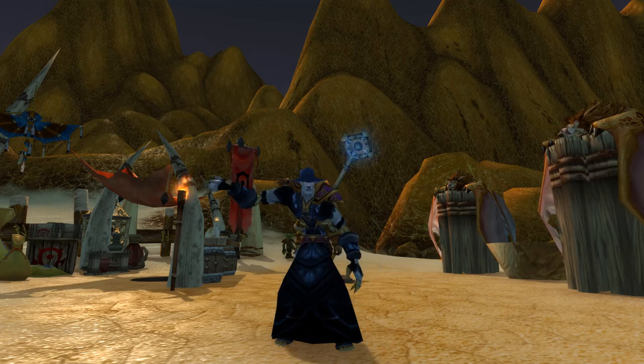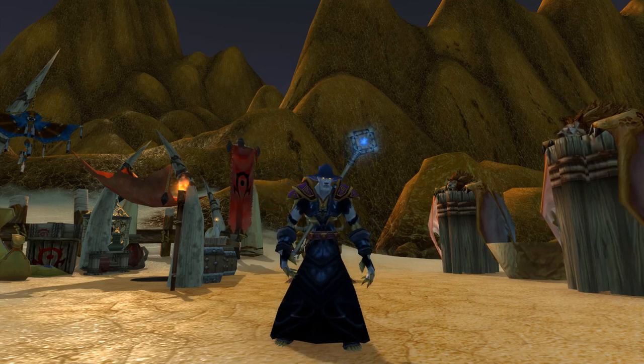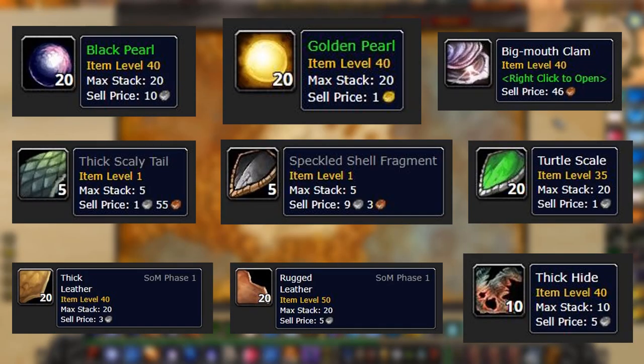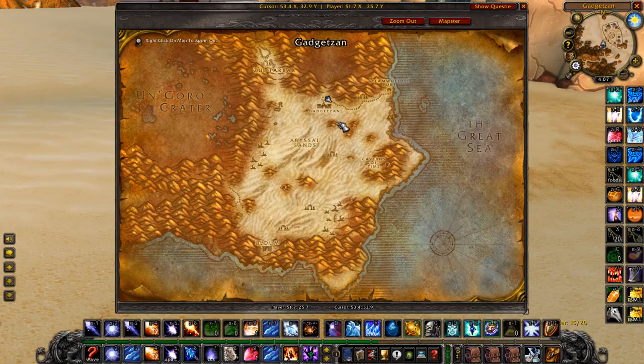Hey guys, welcome back to another video. In this video I'm going to be showing you a secret gold farm where you can farm golden pearls and leather from skinning, and some really good vendables. This is a hidden spot because you actually have to swim there to get there, all around the mountains down the bottom of Teneuss.